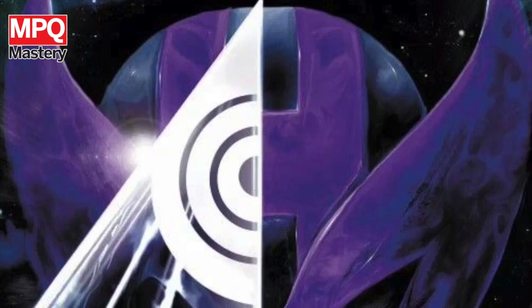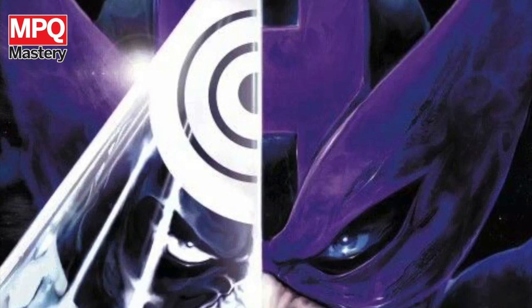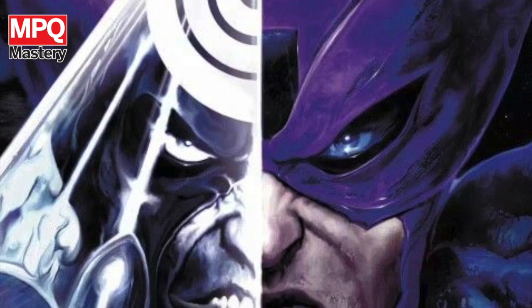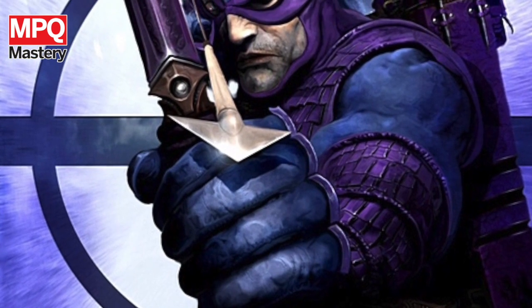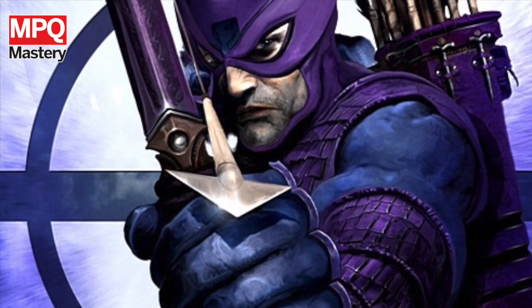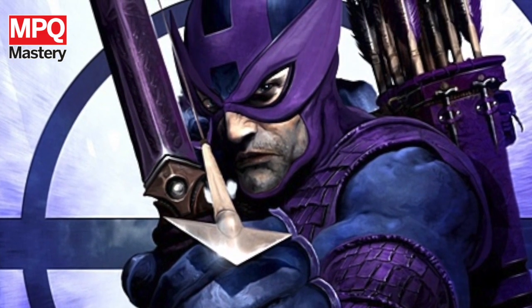If you don't know the history of the character, The Dark Avengers is a comic book series where villains are wearing the costumes of traditionally heroes, kind of taking that character in a different position. So even though this is Bullseye, he's wearing Hawkeye's purple suit — just in case anybody was wondering about why it's Bullseye but he's wearing Hawkeye's costume.